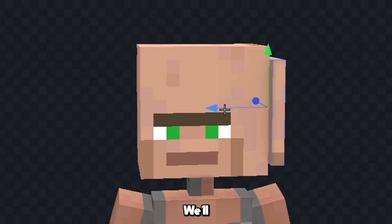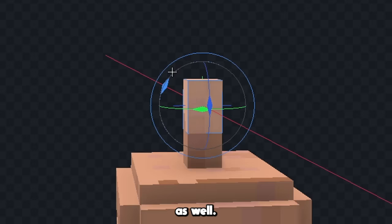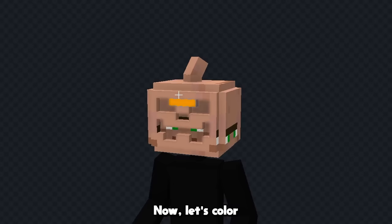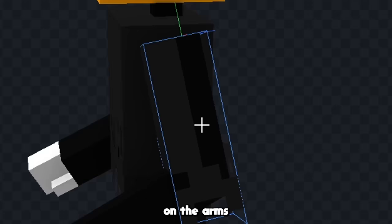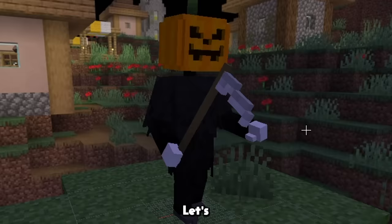Next let's work on his pumpkin head. We'll shape the head into a pumpkin like this, and next we'll start to add a carved out face on his head as well. Now let's add a little stem on top, and this is looking pretty good, so let's give him some color. First we'll color his shirt black, and we'll do the same for his pants. Now let's color the pumpkin completely orange, and we'll color the stem green as well. Now I'm gonna overlay his shirt a bit to make it look kinda torn up, and we'll do this on the arms as well. Now finally let's add his reaper scythe, and this guy's looking pretty good. Let's add him to the game.